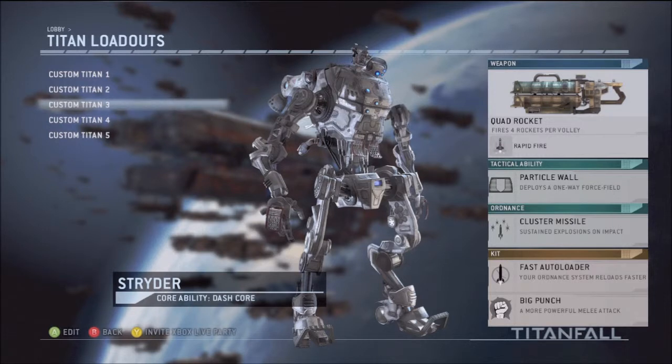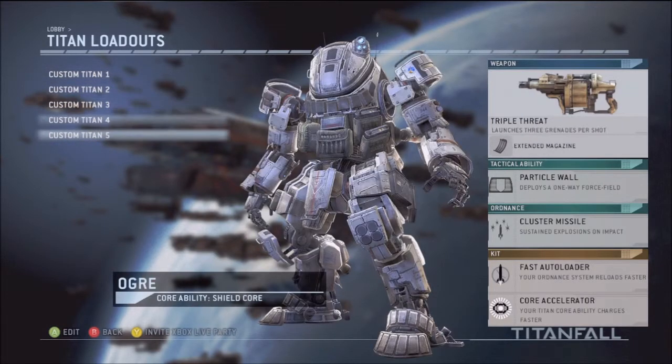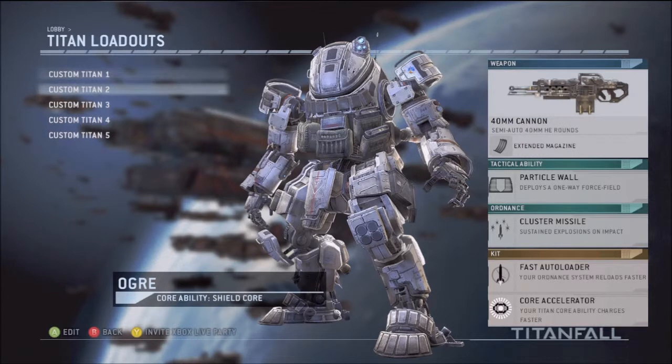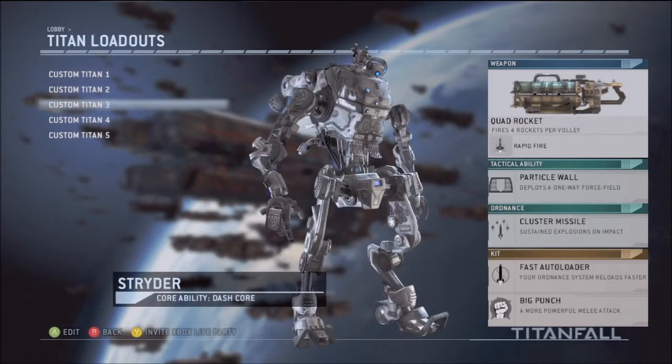My next one is the Quad Rocket with Rapid Fire. Everybody loves this class — everybody has used it. It's a good class. Strider with Quad Rockets with Rapid Fire is probably the most OP class in this game. Once again: Particle Wall, Cluster Missiles, Fast Auto Loader, and Big Punch this time. The reason I don't use Big Punch for the distance classes but I do for this one is because the Arc Cannon and 40mm are far range classes — you're not going to be close up. But with this one, you're constantly on somebody, and if you run out of ammo you can just punch them, get your distance, and reload. For all close range weapons, you have to use Big Punch because it saves your life.